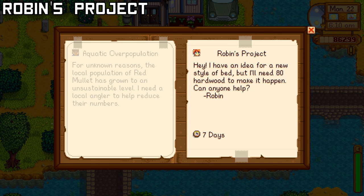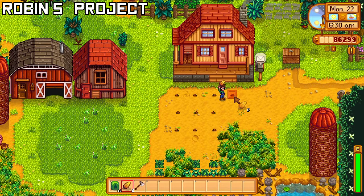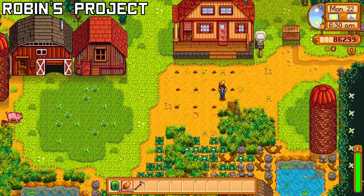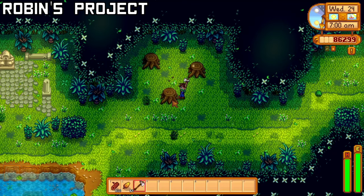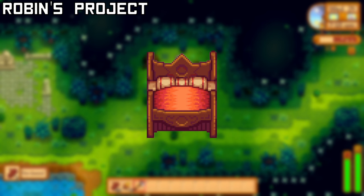Robin wants you to collect 80 hardwood within 1 week. Grow Mahogany Trees, which will drop between 8 and 11 pieces of hardwood per tree, and use tree fertilizer as it has a 60% chance of growing each stage overnight, growing between 7 and 9 days. Accept this quest when you have enough trees growing on your farm and a steel axe to get into the Secret Woods. Robin will give you the ability to buy the Deluxe Red Double Bed at her store, 2000g, and 1 friendship heart with her.